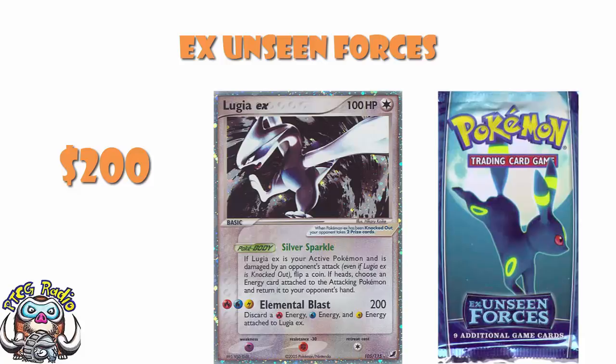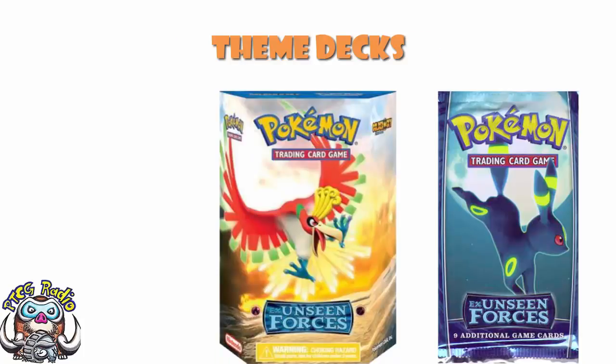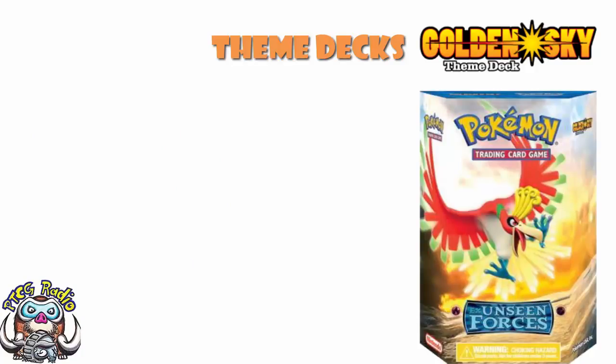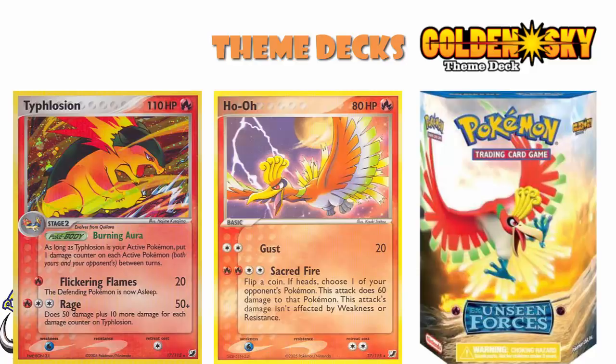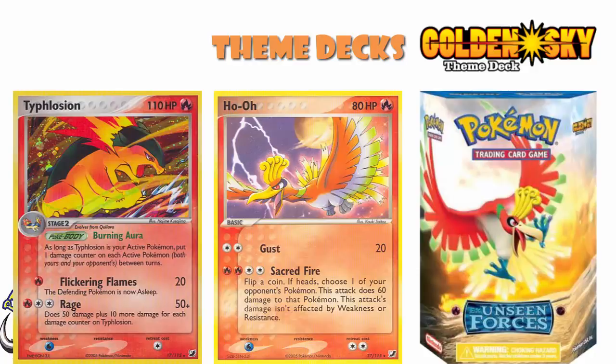The pre-release promo for this particular set was a Bayleef. In terms of theme decks, it had to be Ho-Oh and Lugia — we've got Golden Sky and Silvery Ocean. Starting off with Golden Sky, this was the Ho-Oh themed deck. We did see ourselves a Fire and Fighting theme deck with a holo Ho-Oh and non-holo versions of Typhlosion and Chansey. The holo Ho-Oh was exclusive to the deck — it was non-holo in the set.